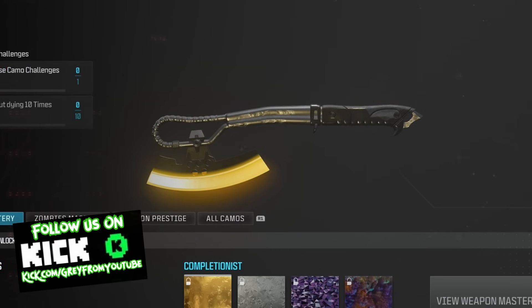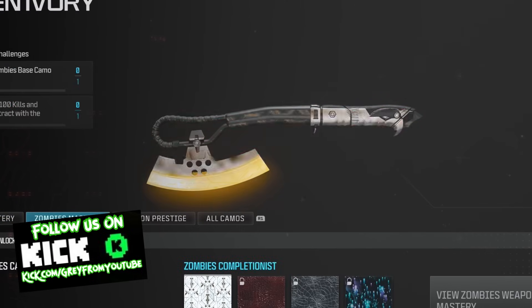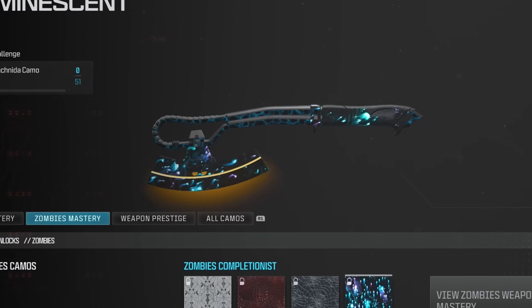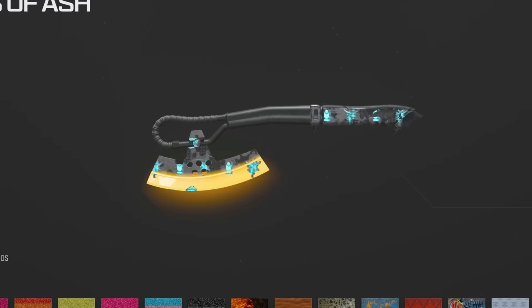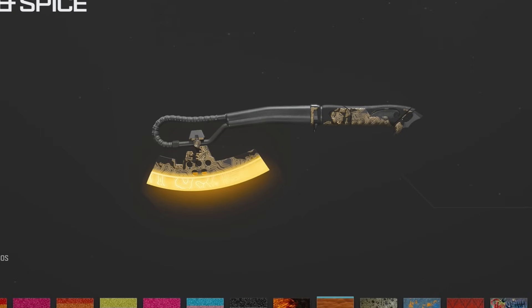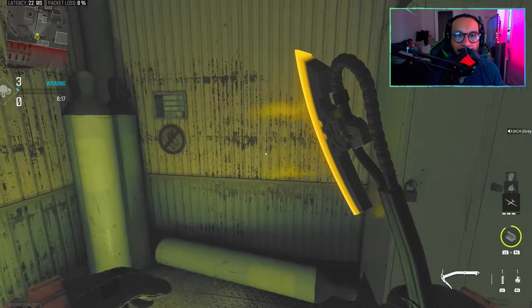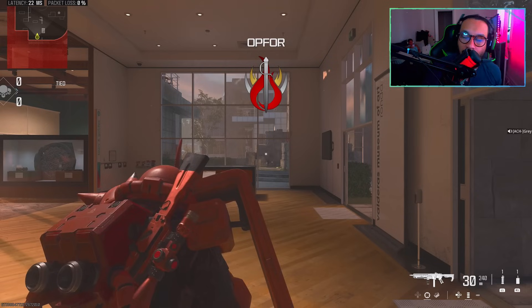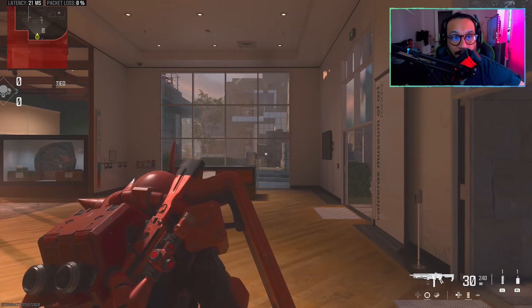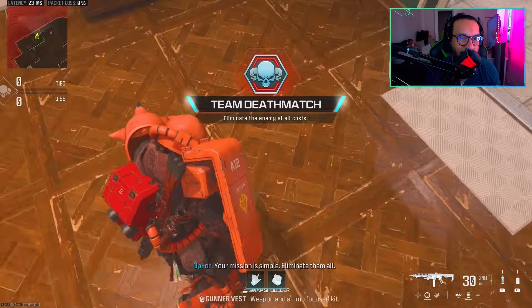Lastly, here are the camos on the melee pickaxe blueprint — some zombie camos, the prestige camos, and other camos just to give you an idea. Also worth noting, there's a subtle light dragging effect on the melee weapon — it's a little difficult to see but it's there. Now jumping into a custom third-person view to show the perspective and some of the other effects as well.